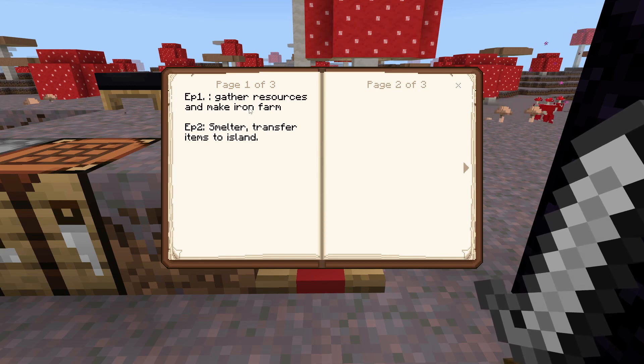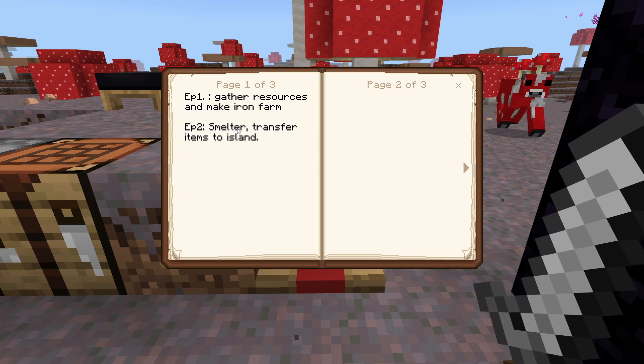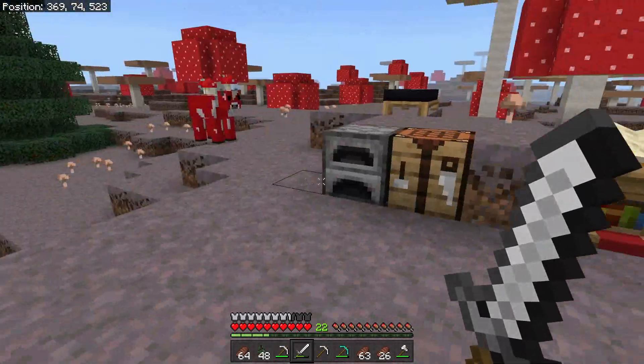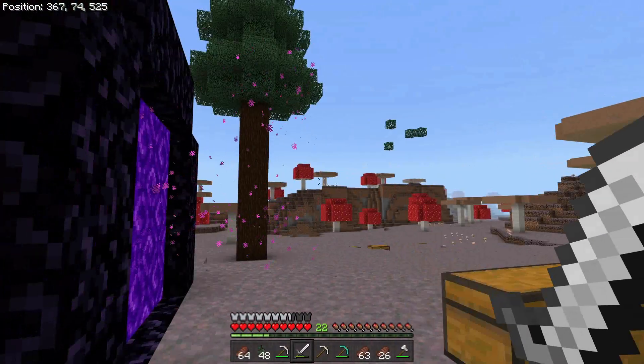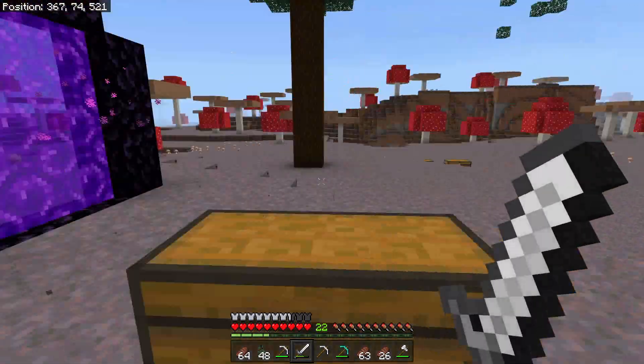Today we're going to be working on a smelter because we need a lot more blocks. I like to have my stone, my smooth stone for my repeaters and comparators. We also need cobblestone. If we go mining we need to get a lot more for things like iron, gold, the smeltables, copper, and then we're going to transfer our items from the village over here and have a massive chest monster somewhere.